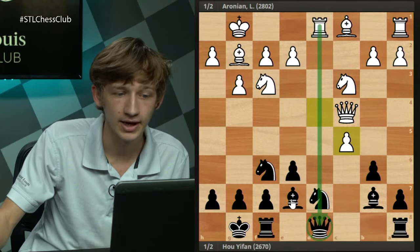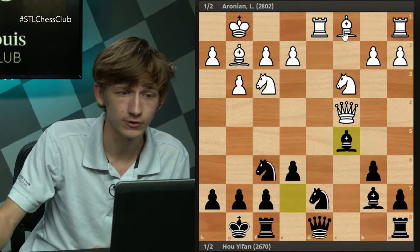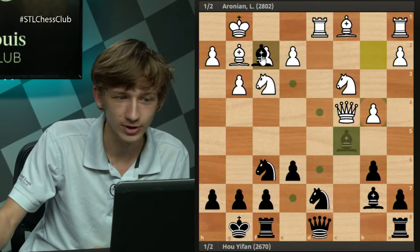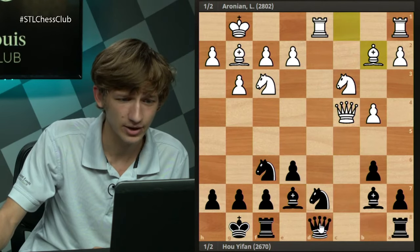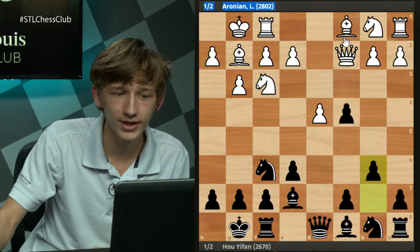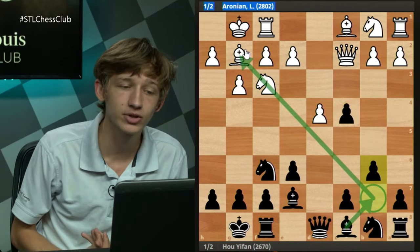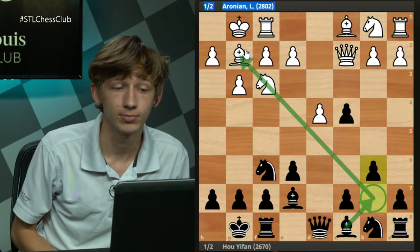Once black achieves c5, this is the freeing move black was looking for and after c5 in this variation it becomes very easy to play. If dxc5, highlighting the pin, we can recapture with the bishop, and play continues. Qxc4 isn't the main variation by any stretch — it's sort of playing into black's hand. If black is allowed to play Bb7 unhindered, then black really won't have any problems.